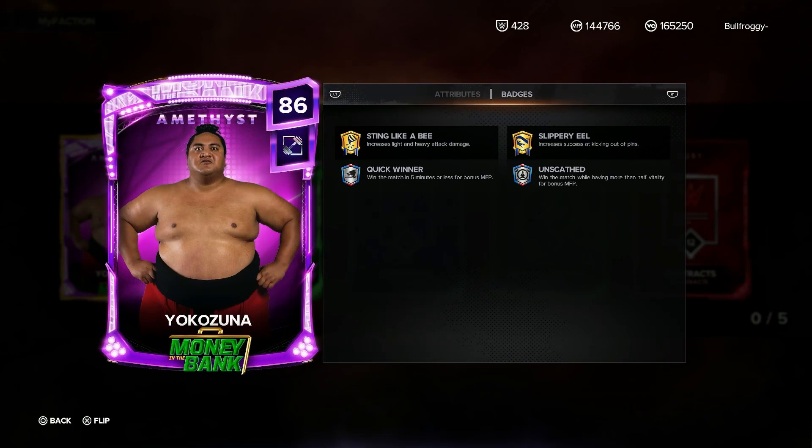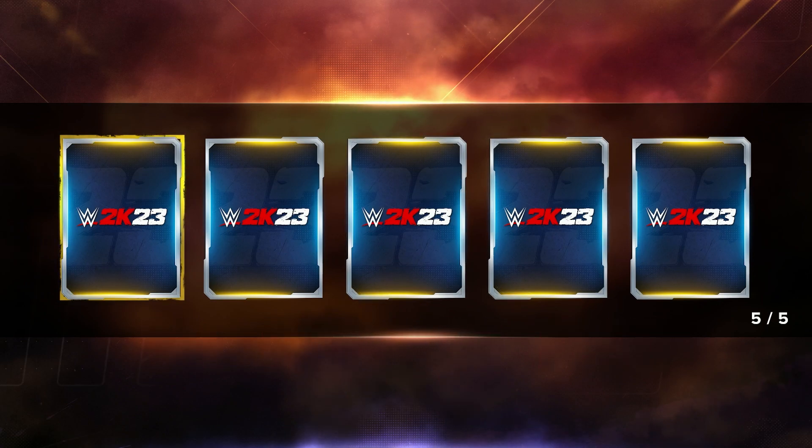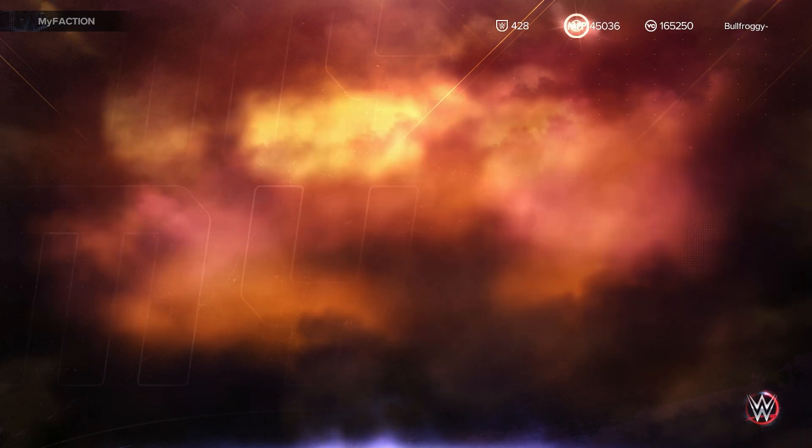It is Yokozuna - what a crazy card to get! Let's see what badges he has: Stick Like a Beast, Like We're Ill, Unscathed, and Quick Winner. That's a card you're gonna chuck into faction wars to get that bonus MFP. Baby let's go Yoko! We are down to the final two packs - can we get one more? Probably not, I'm not that lucky.